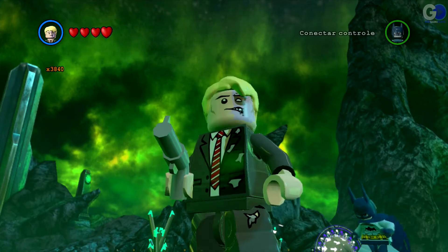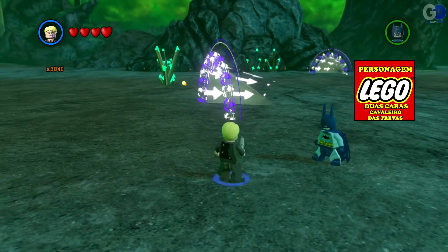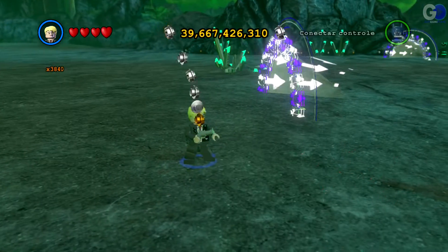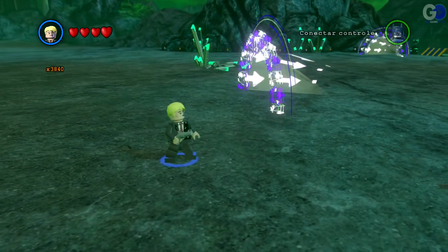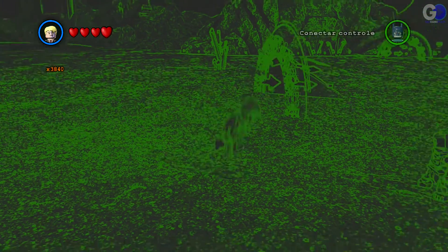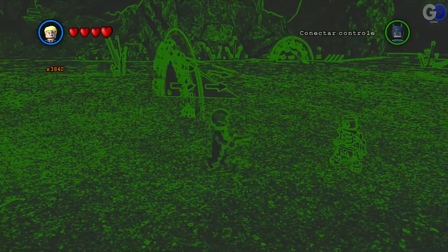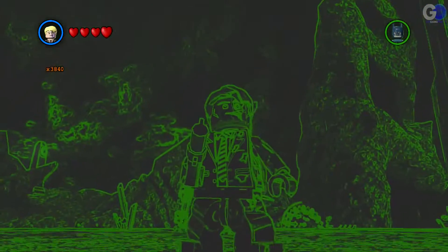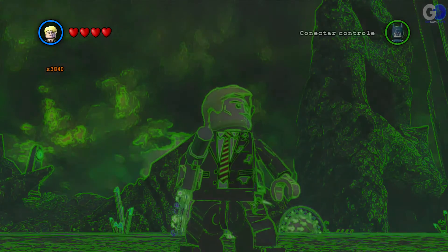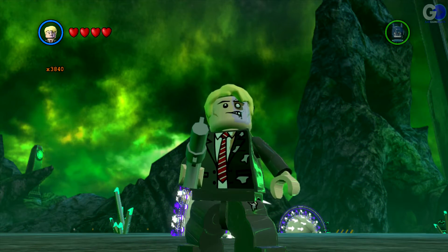Isso aqui também é show de bola — Duas Caras! Que louco. Tem a mesma arma também, tira um laser com bolinha. O que que ele tem? Não faz nada. Tem um sensor verde. No chão dá o mesmo soco. Não tem nada diferente também, mas é um personagem da hora. Duas Caras, show de bola. Vamos pro próximo personagem.